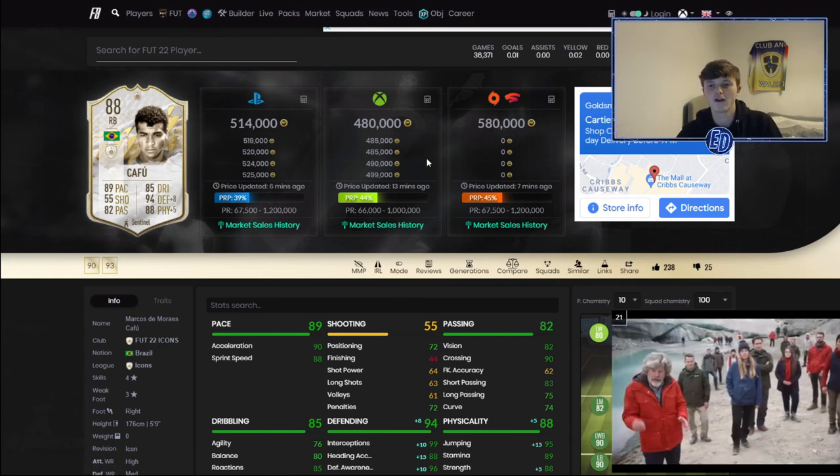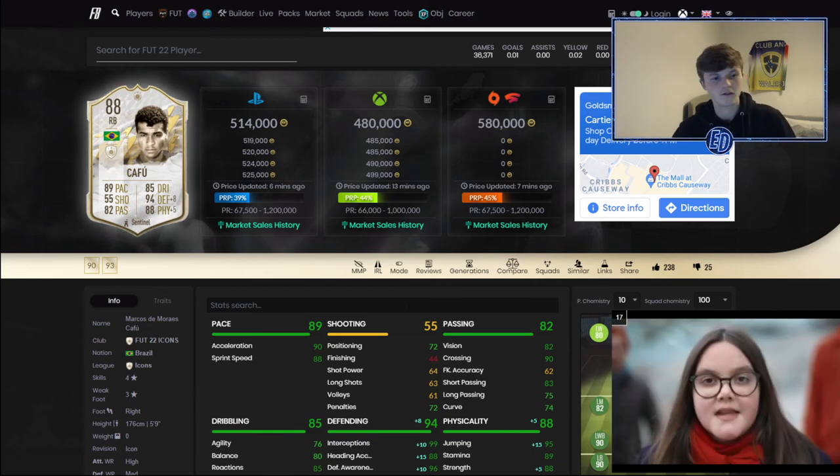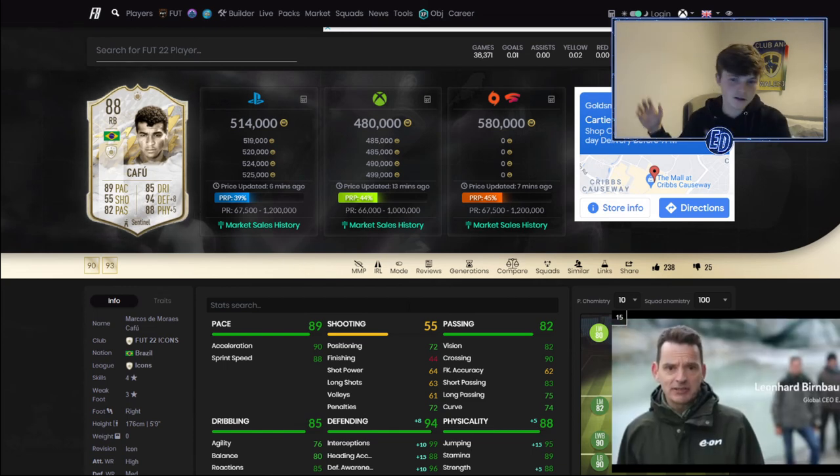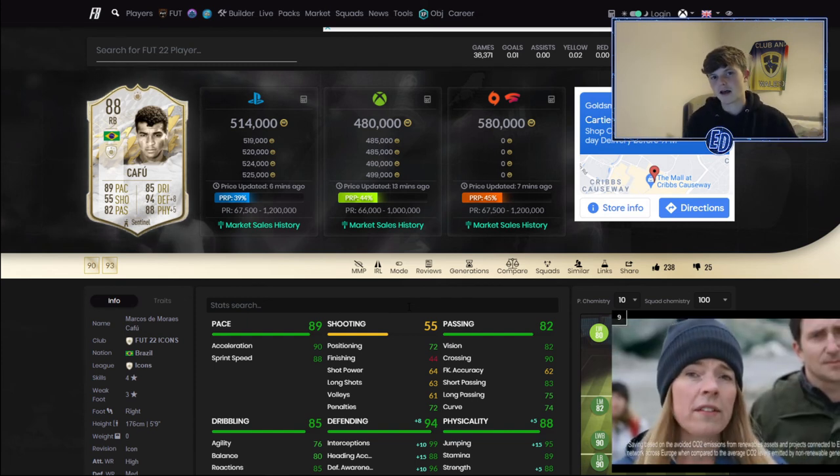Those were the top five base icons under 500k. If you want any more of these videos — top fives, nations, leagues, icons, strikers, defenders, midfielders, attackers, anything — let me know in the comments below. If you're new, subscribe, and peace.